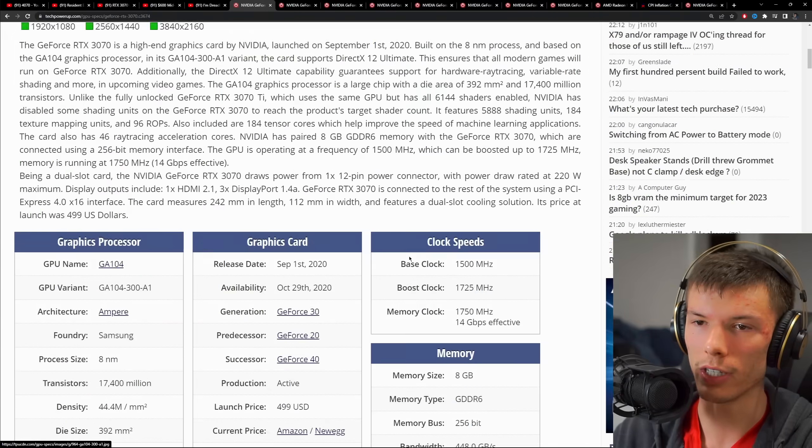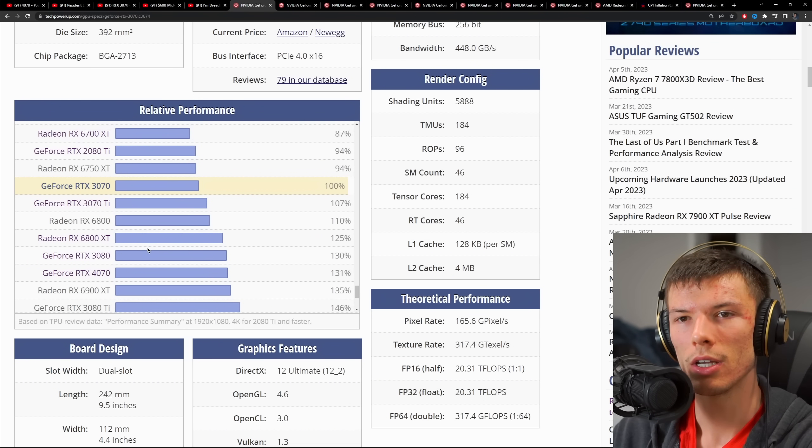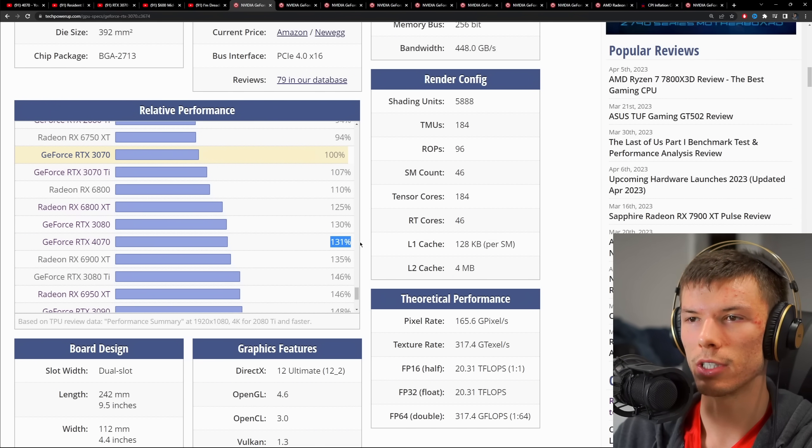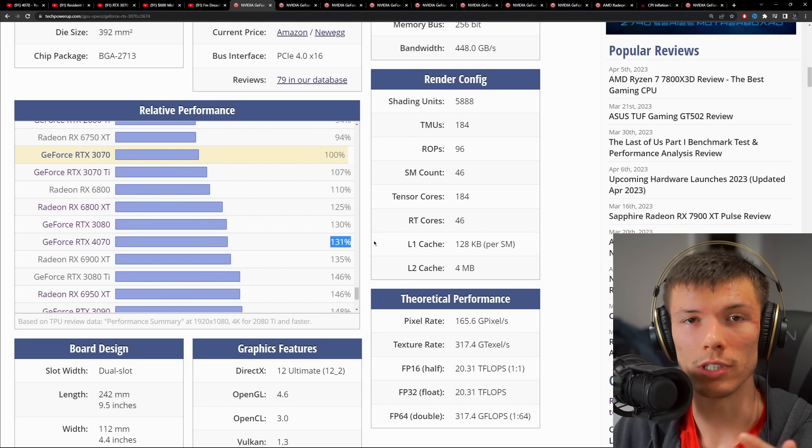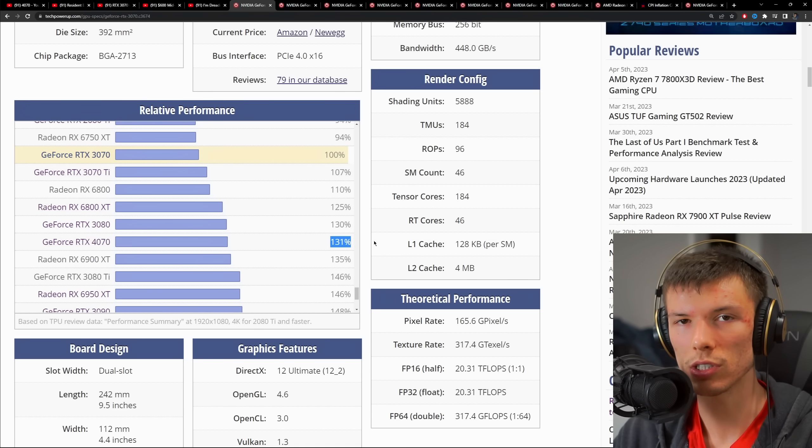Comparing it to its theoretical predecessor, the RTX 3070, you can see the 4070 is on average about 30% faster and costs 20% more. So you're getting about 10% extra price-to-performance with this 70-class card from the 4000 series.